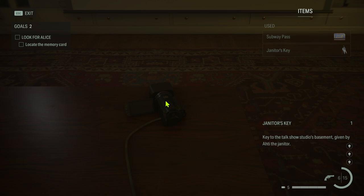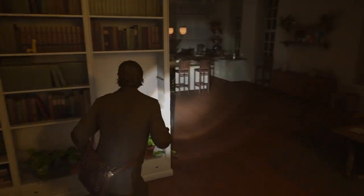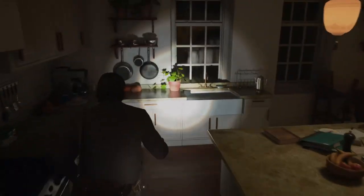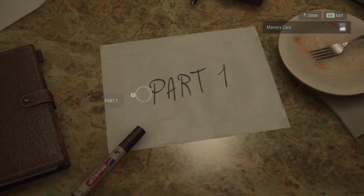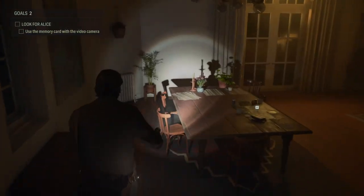Let's check the apartment. This is the door to my study, where I wrote my books. This symbol wasn't here before. Alice's video camera — no memory card inside. We need a memory card. Let's check the kitchen. But what is this? Alice's memory card — here it is. It says part number one.